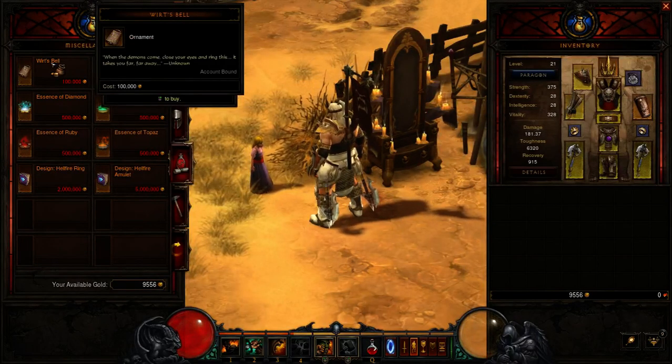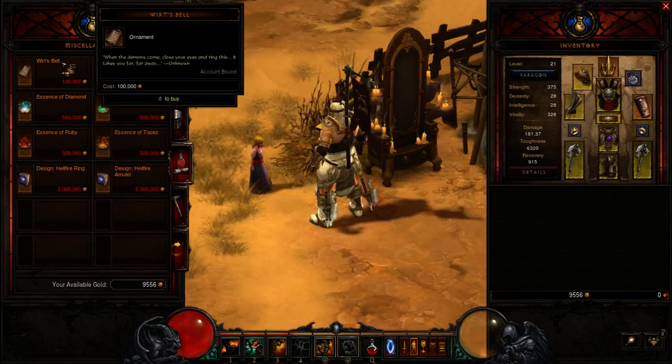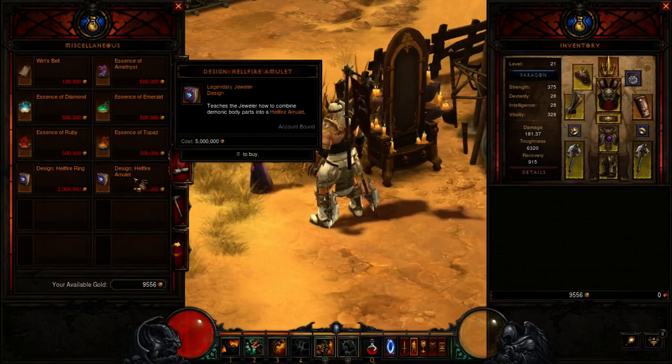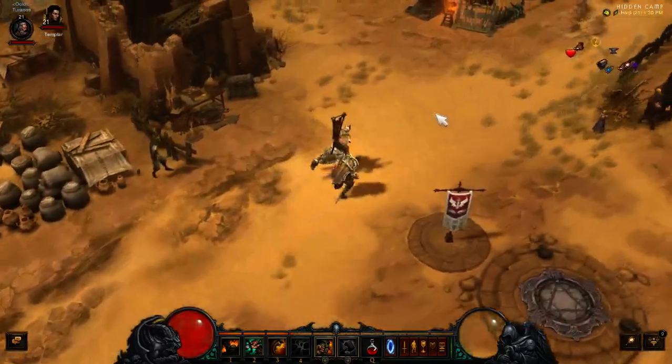Wirt's Bell is another legendary item that goes into the creation of — oh god, what is it — the Staff of Herding, to open up the secret level. These patterns are for the jeweler. I don't have the jeweler yet, but this is his area right here whenever I do unlock him.